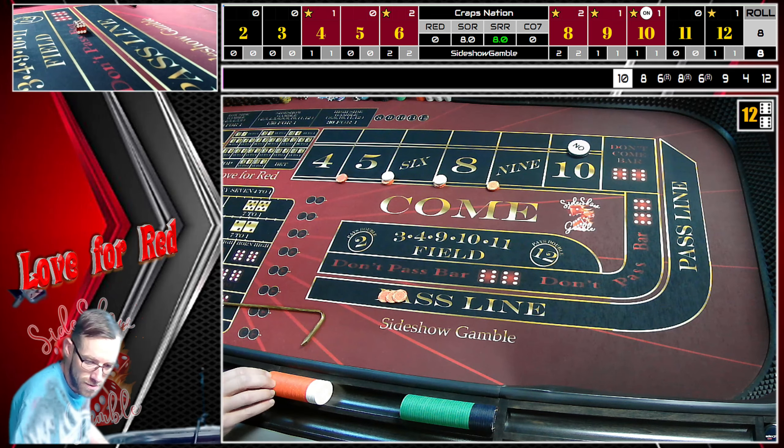We got a five-four — nine! That's going to pay $21. What we're going to do this time is pick up $15 on the four — it's not a buy bet yet. Fifteen on the four, rack five. I think I paid myself $21 — if not, whatever, it's a dollar.